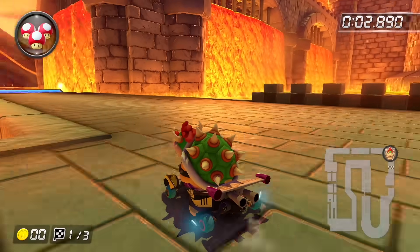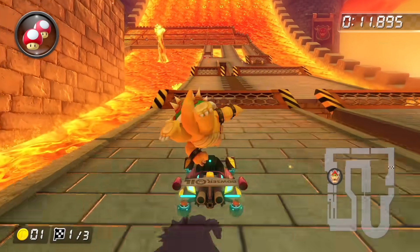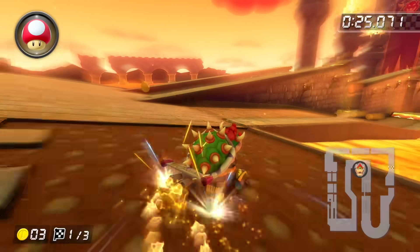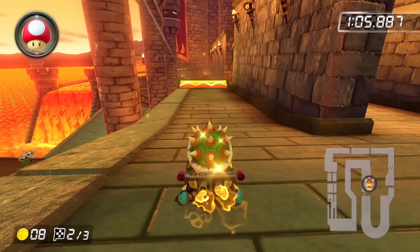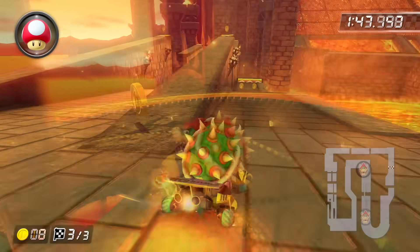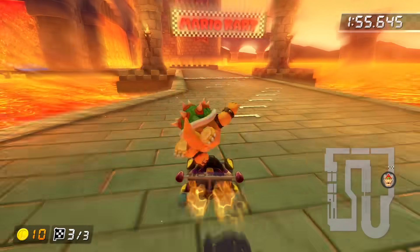Bowser's Castle 3 was a surprise favorite and is full of cool technical shortcuts. Straight off the gate, there are lots of mud areas to dash through with a mushroom, with the fastest path on the far left side. On the sharp right, you can dash through a long strip of mud on the inner, middle, or outer side — dashing straight through to the inside feels fastest. If you hit the drift right, you can get onto the side walls where there are speed panels. At the very end there's a patch of mud to dash through right beside the bone piranha plant.